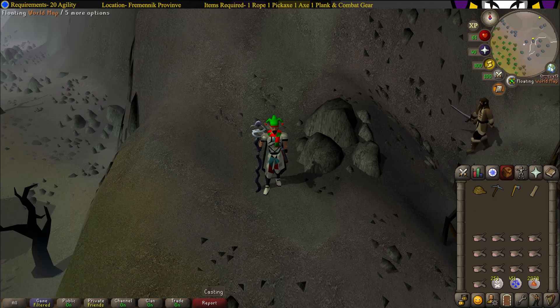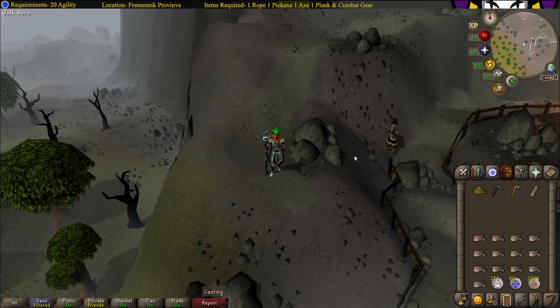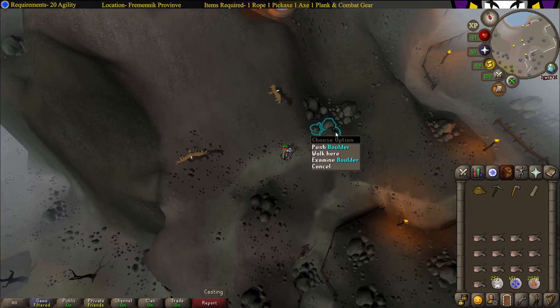To start this quest, come right here, just west or east of Rellekka, and northeast of Camelot. Follow the path next to the guard in front of the rocks, then use the rope on the boulder.